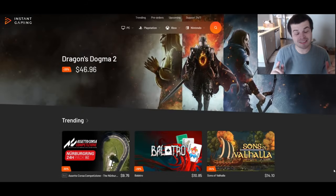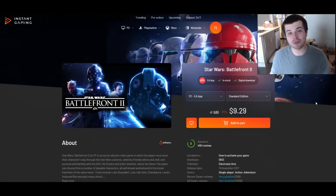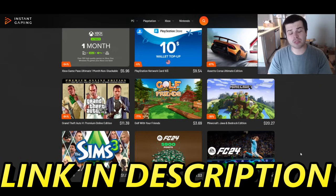Big thank you to Instant Gaming for sponsoring this video. They have literally the best deals in gaming — Lego Star Wars for $2, Star Wars Battlefront 2 for $9, Jedi Knight Jedi Academy for $1.70, and Men of War Assault Squad 2 for $3. Extremely popular games can be up to 99% off. Link in the description below. Thank you to Instant Gaming for sponsoring the channel.